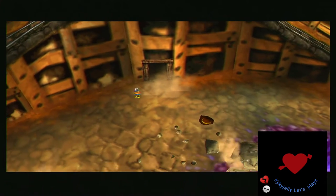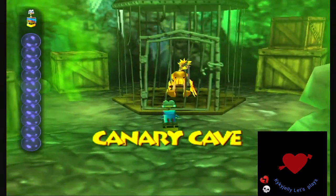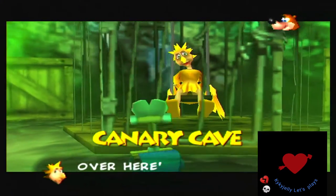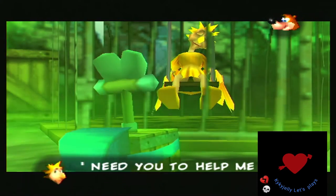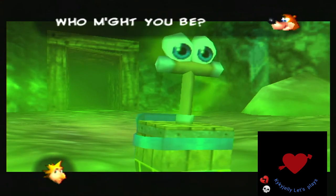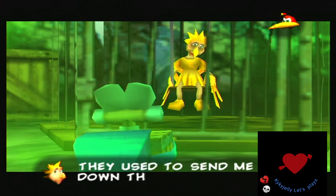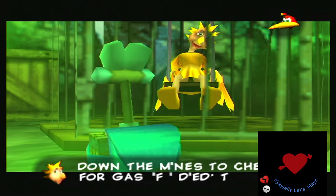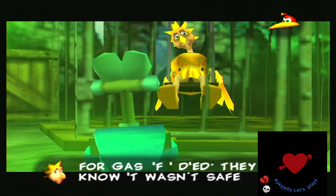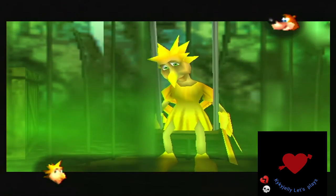But that doesn't hurt us — that makes complete sense. So if you come in here, there's this kooky bird, Canary Mary, and she's stuck in this cage. You don't get a Jiggy from her just for freeing her. There's a whole bunch of shenanigans we gotta go through to get her Jiggy.